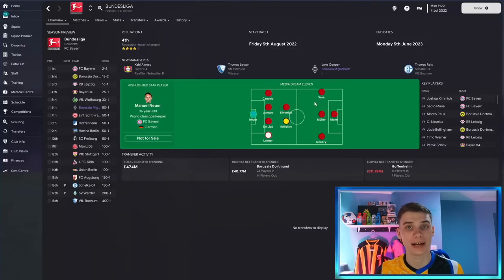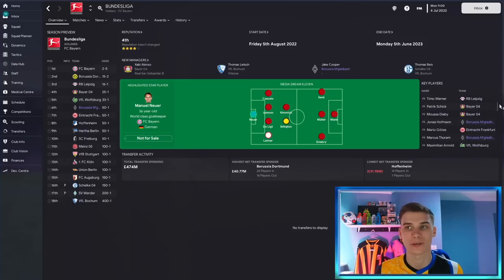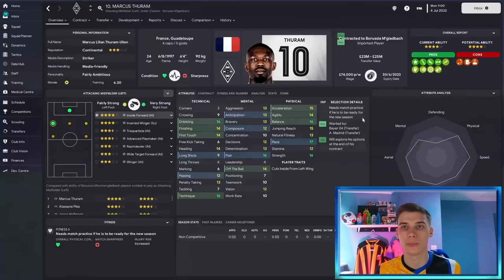You also get to see the best eleven in the league, and there's a key players section that highlights the best players in the league in order, with a maximum of two per club. Bayern have got the two best players in the league, then one from Dortmund, Reus, Kunku, and Bellingham. What we're looking for is how far we have to scroll to find our players. We can see two of our best talents are Jonas Hoffmann — someone I want to build around — and Marcus Turam. If you didn't know anything about the club, this is a good way to identify your stars.